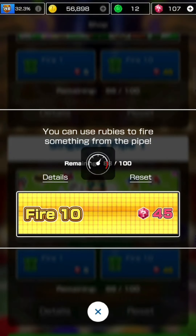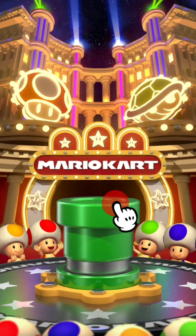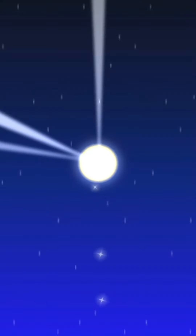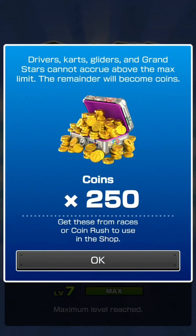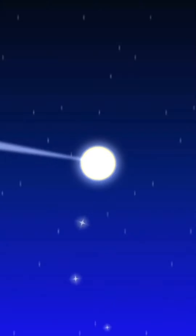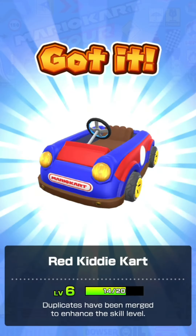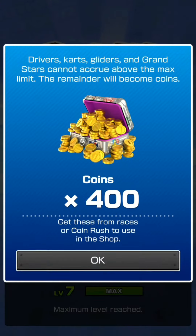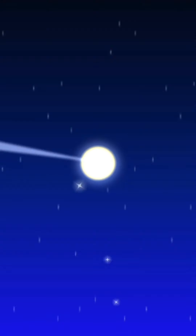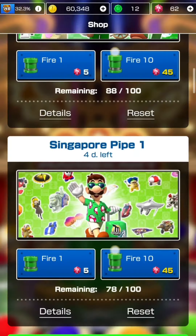Going to drain all my rubies this tour - I can save more next tour since the next tour's pipes won't catch my eye as much. Results of the second 10-pull on pipe 1: Pipe Buggy, red kitty cart at level 6, another red kitty cart at level 6, another red kitty cart at level 6 - three of them. Koopa Dasher, Dry Bones, Mario - more coins. Droplet Glider, Baby Rosa, and Baby Mario. Lots of coins to be had.